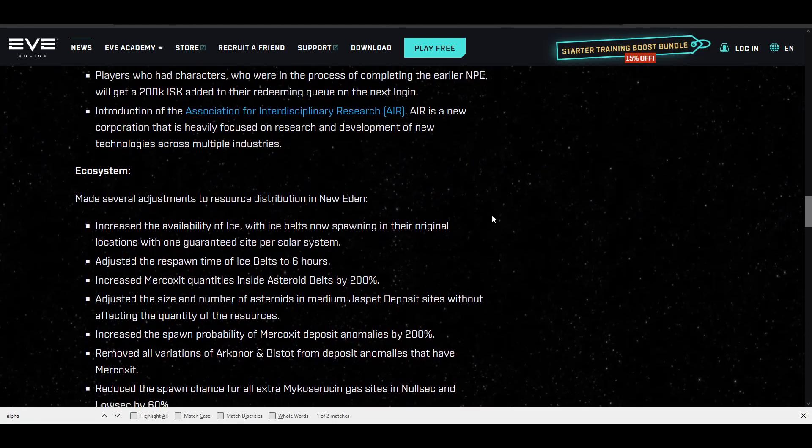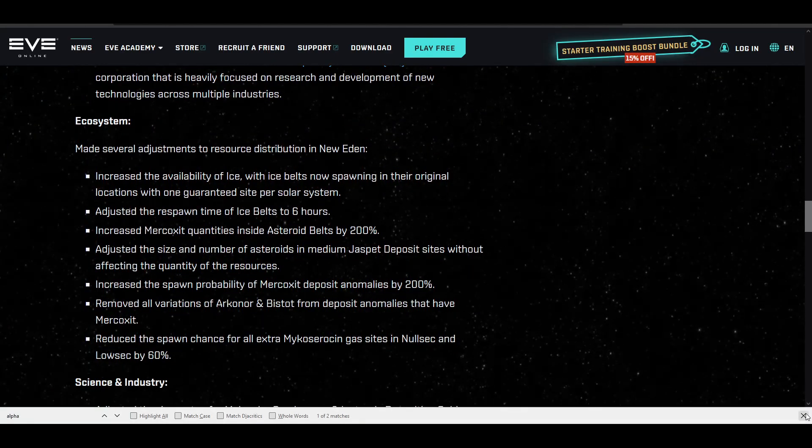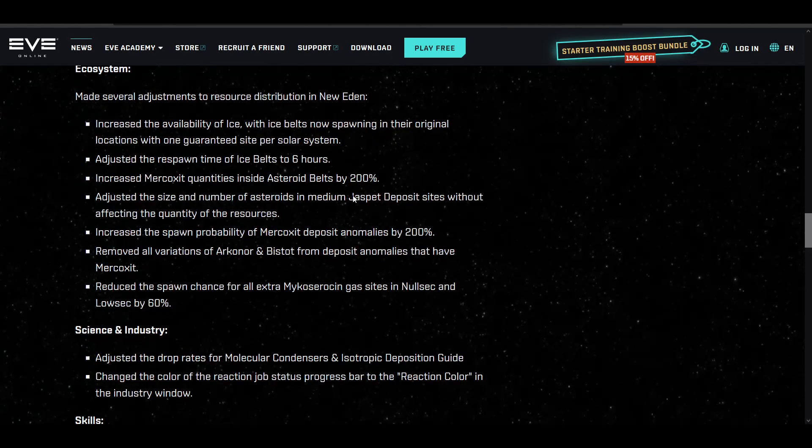Here in the patch notes for the actual update, you can see why I flagged this. One of the things they don't mention in the summary is how the ice is actually being distributed. It says ice is now spawning to its original locations with one guaranteed site per solar system. The adjusted respawn time for ice belts is six hours — I thought it was four hours before, so if I'm wrong let me know in the comments.